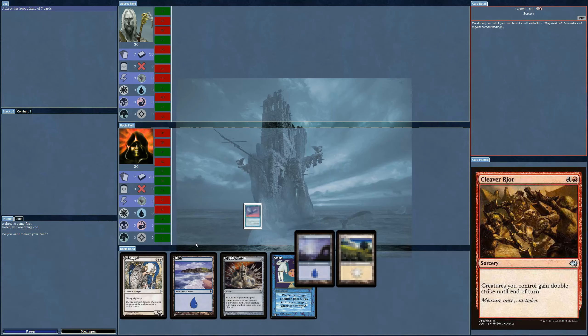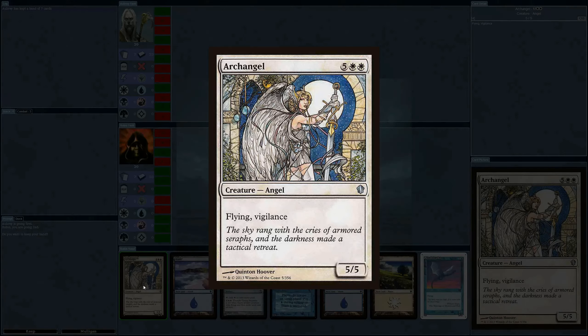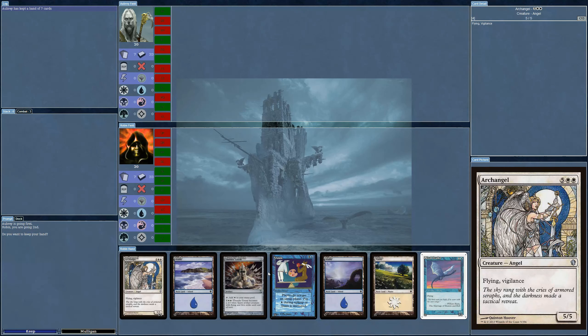This is a best-of-three format, so continuing on. There's something nice — the Archangel. When I saw this artwork I recognized the style right away as one of the original Magic artists from '93: Quentin Hoover. It's great to see him doing art for the game recently. I believe there was a board game designed by Richard Garfield that used art from the original Magic artists from '93-'94 as its main selling point, but it became really expensive to license that art and the game tanked on Kickstarter.